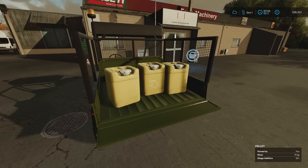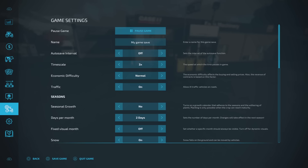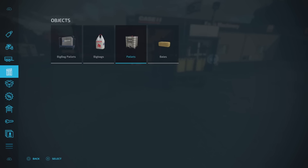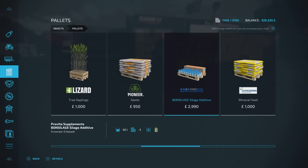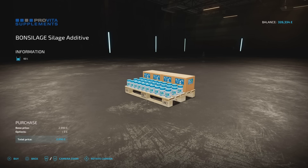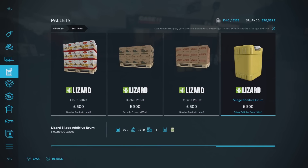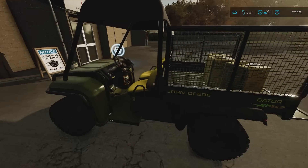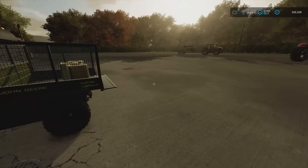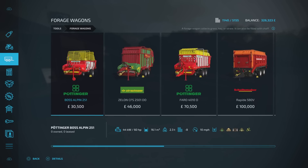I've gone for these because they were 500 for 50 litres as opposed to 2,990 for 60 litres for the Bond Silage additive. It's a no-brainer. I've loaded it up. We're going to take that over, but I'm going to do the hay first - because I don't want to put silage additive in the loading wagon to do the hay. I'll do the hay first, then we'll put the silage additive in to do the grass.